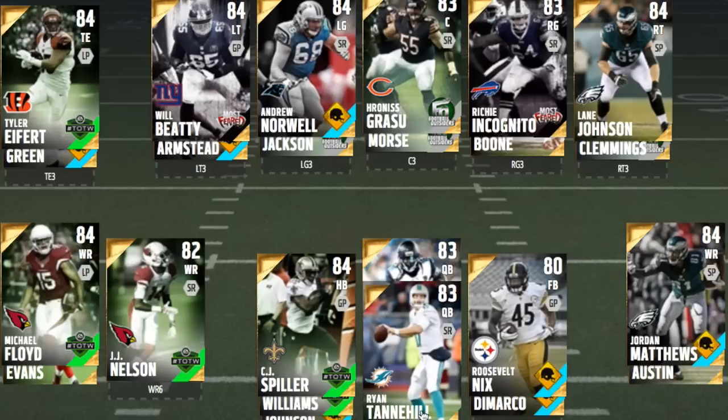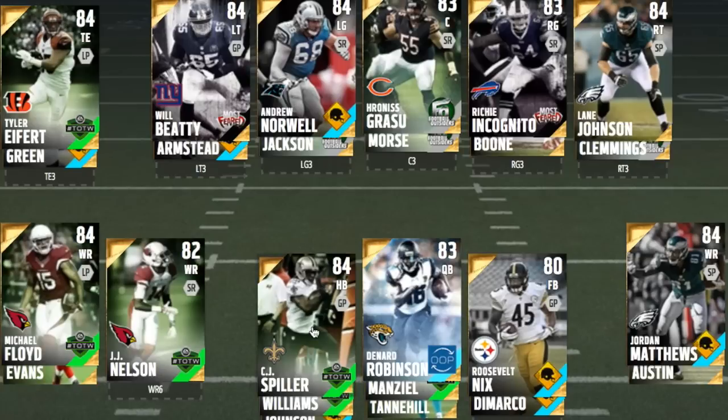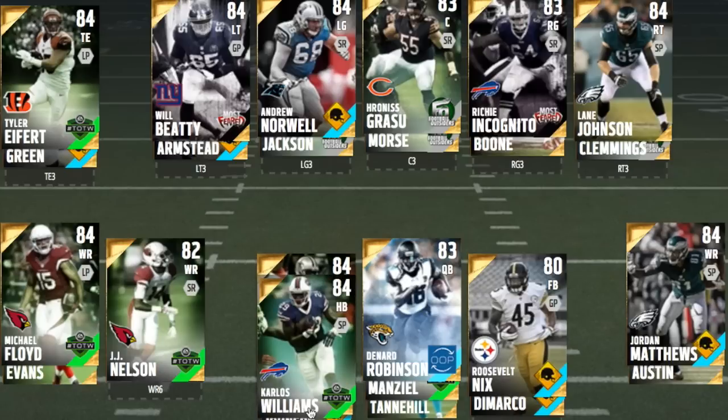CJ Spiller just had a card release, but you can get the budget version for a much cheaper price. He has 96 agility, 94 acceleration, and 94 speed, which means he will get to his top-end speed very quickly. This card goes for about 8k and is also a very good pass-catching back. He is one you want to run tosses with — probably the quickest, most elusive gold card you can get.